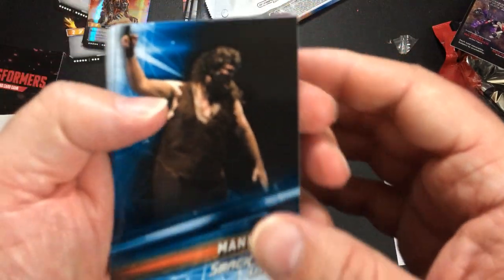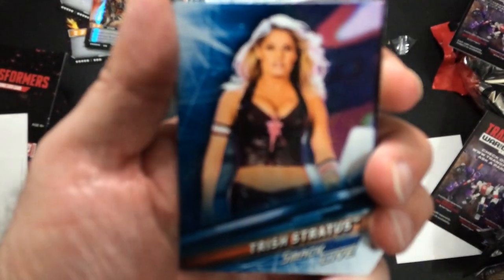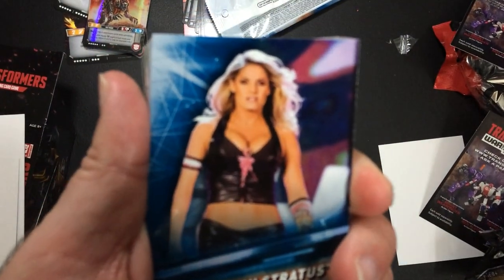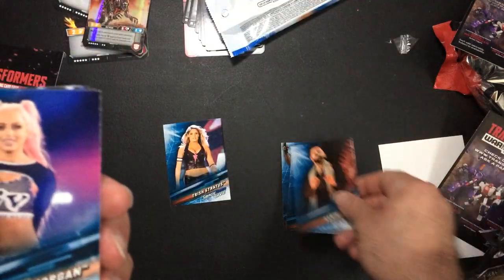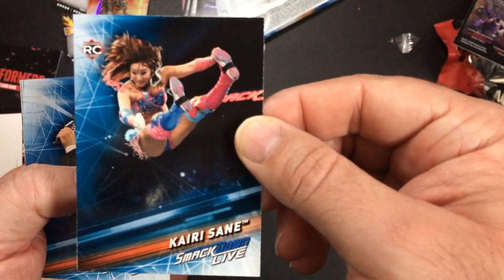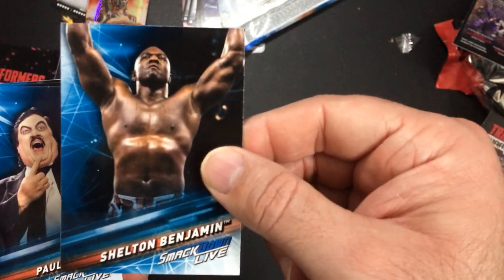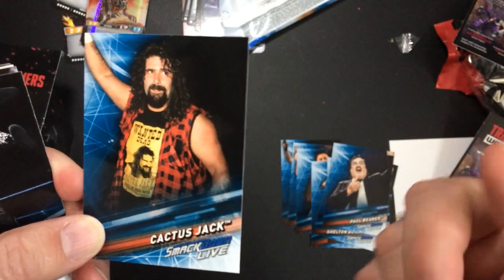Let's start with Mankind — well, that's cool, got a Trish. Lita Morgan. Sami Zayn, Greg Hamilton, Biggie, Billy K, Kairi Sane. Sami Zayn. Shelton Benjamin — doesn't do anything. Paul Bearer. Cactus Jack — Cactus Jack is probably my favorite Mick Foley character.